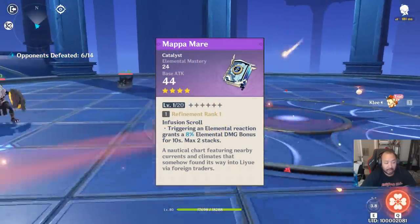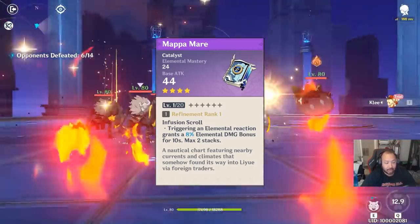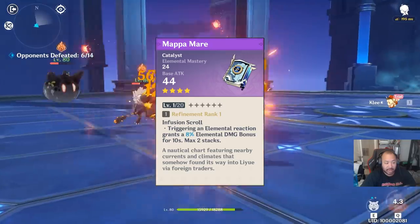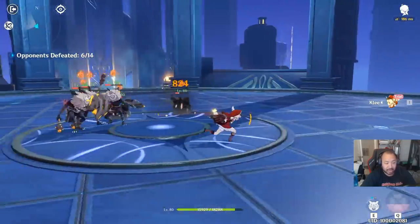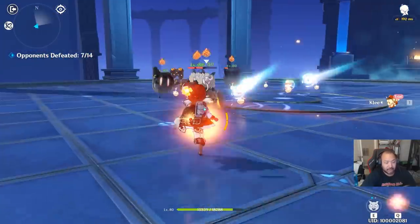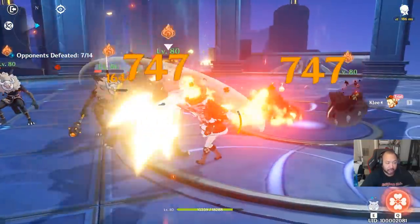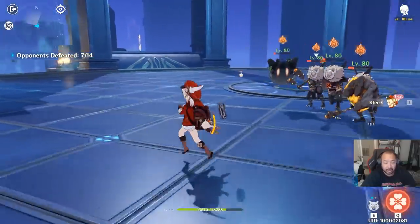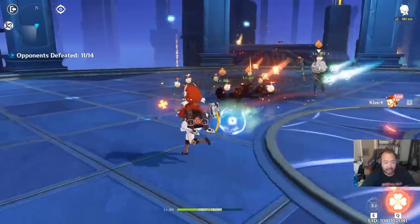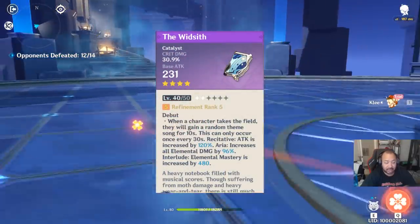If you're looking specifically at craftable weapons, you can go with something like Mappa Mare, but I only recommend it if you're using Klee as a combo finisher. Since she deals AOE pyro damage, you'll want enough elemental mastery to capitalize on the bonus damage from elemental reactions — making Mappa Mare a nice addition if she's finishing combos. For instance, venting first then swapping to Klee, or chaining after Lisa's ult or Fischl.